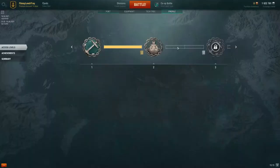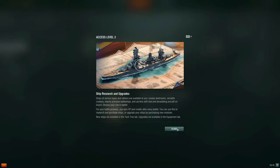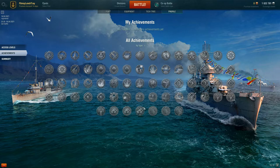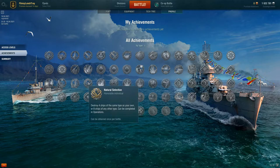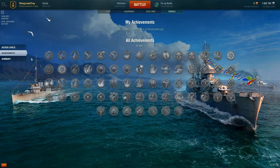Under your profile, you have your access level — for example, access level 2 enables ship research and purchasing new warships. You can see achievements, though we don't have any yet since we just started this account; they'll light up in gold as you earn them. Then there's the summary: right now we've only played one co-op battle with a 100% win rate, and it gives you all the details — battles played, warships destroyed, average results per battle, nations played, ship types, and tier levels — a good way to check in on your progress.